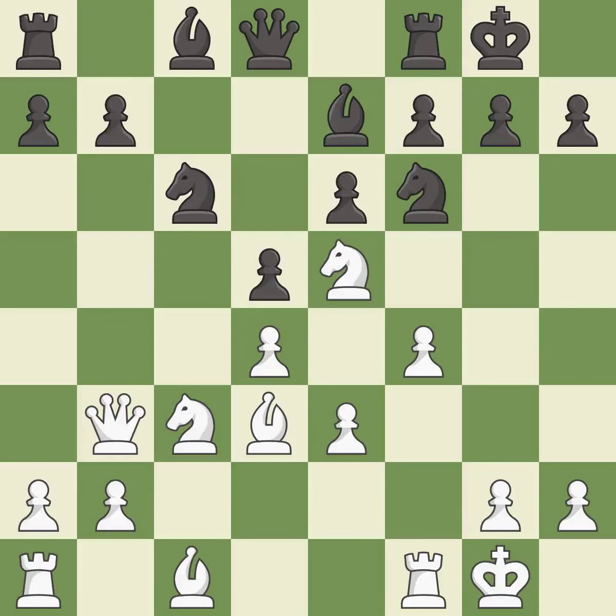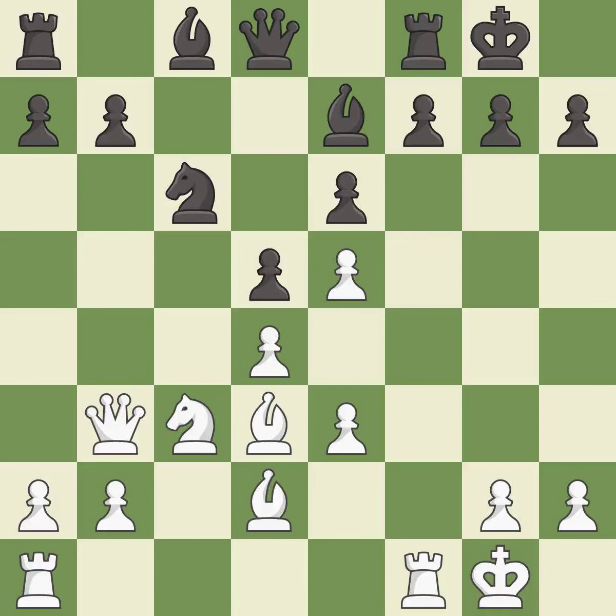This offers to exchange pieces of equal value — it is excellent. This offers an equal trade of pieces — it is excellent. This connects the rooks, which helps them coordinate together in the future. It is best. This maintains the balance in material with a good trade — it is excellent. Recaptures. It is best.